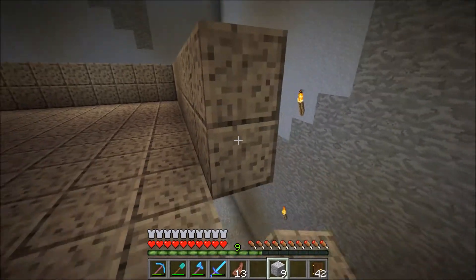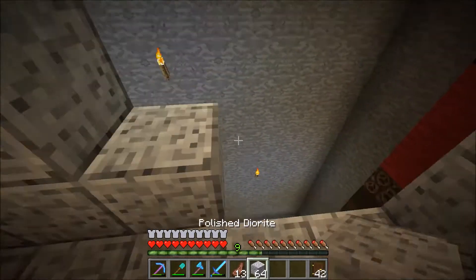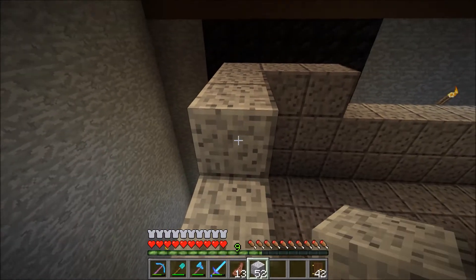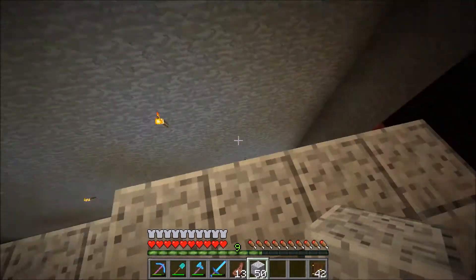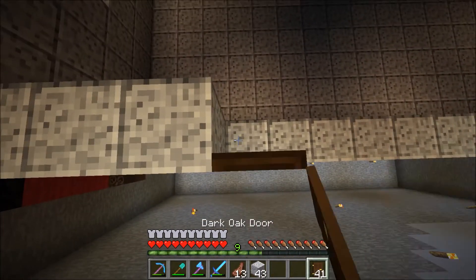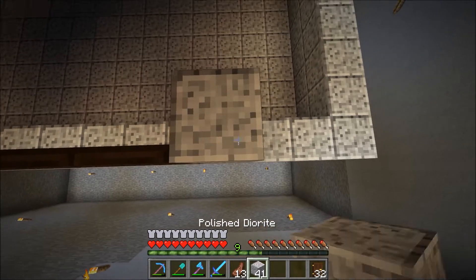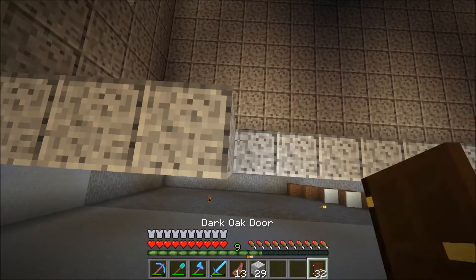We can just keep building around, and then once we get it two high all the way around, we're going to put some doors down — ten on each wall. Basically we make this L-shape: three and then the corner and then three, and then you make that two high. Then we place ten doors — two, three, four, five, six, seven, eight, nine, ten — and that should leave space for the three blocks on the corner, and then you just do that all the way around.